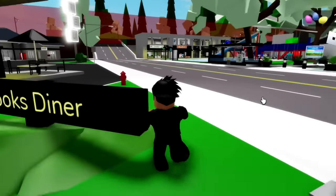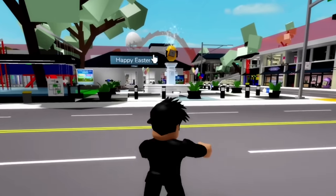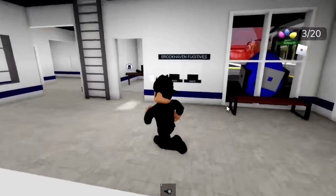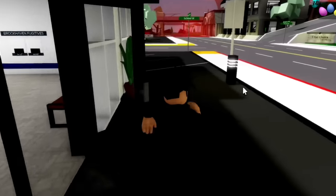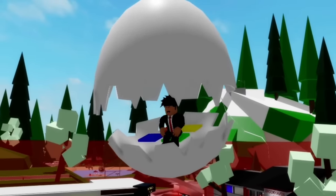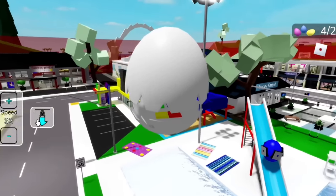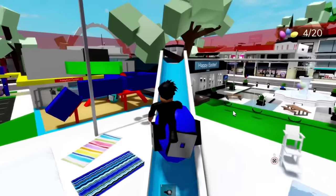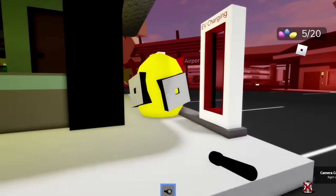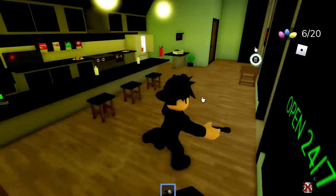Let's take a look in Brooks Diner. Wait, I see another egg — how the heck didn't I see this beforehand? Let's check out the police station. Holy moly, there's another egg. I couldn't help but notice the helicopter has changed to a giant egg. This thing looks so cool. And while flying, I also found another egg just chilling on the slide. These Roblox eggs are so easy to find. There's an egg next to Brooks Diner.